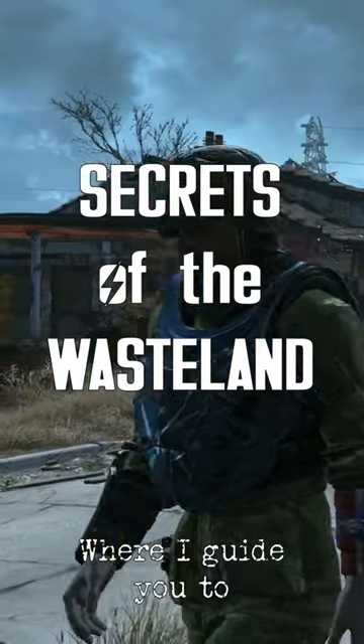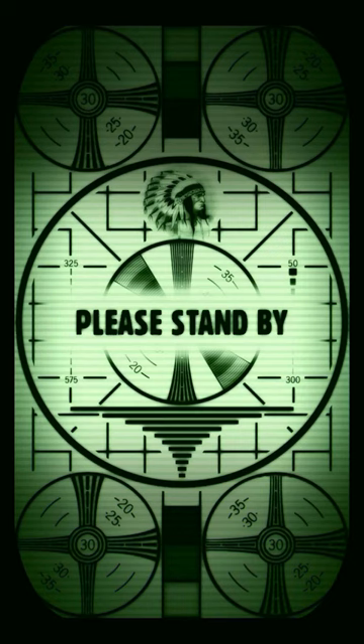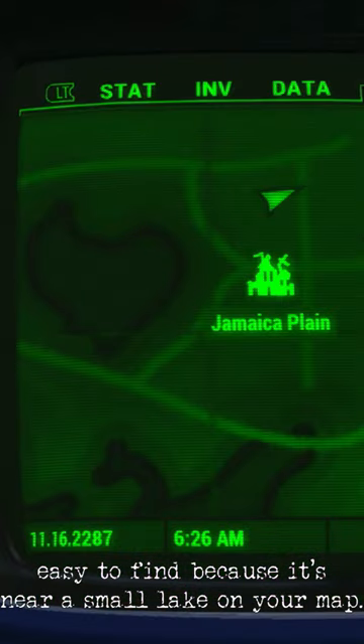Welcome to Secrets of the Wasteland, where I guide you to spoiler-free Fallout 4 locations. You may have heard of this one before: Jamaica Plain Vault. It's south of Boston, easy to find because it's near a small lake on your map.